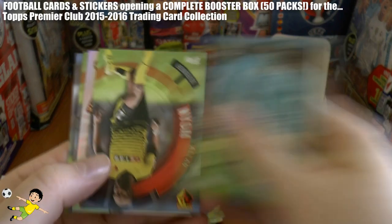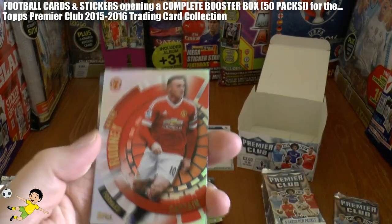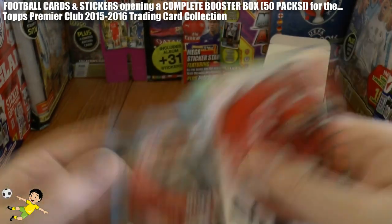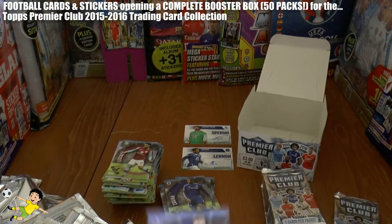Next pack we have Yaya Toure, and there is Wayne Rooney Captain of Manchester United, followed by Dusan Tadic and Joel Ward of Palace.